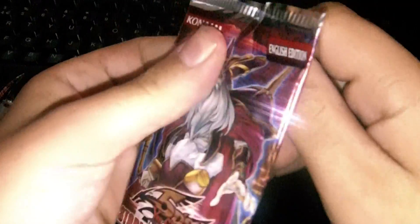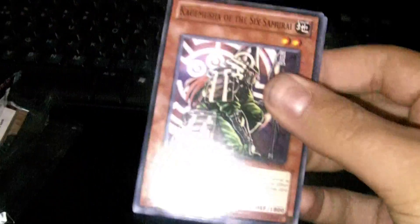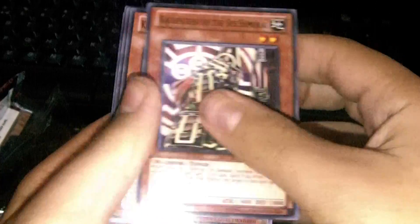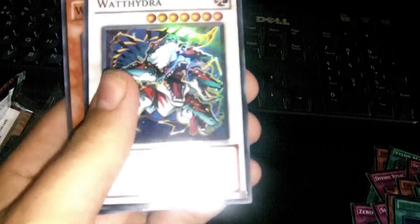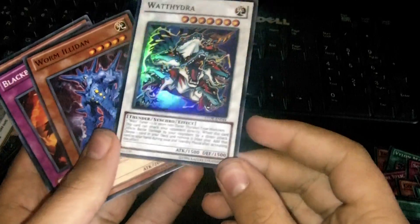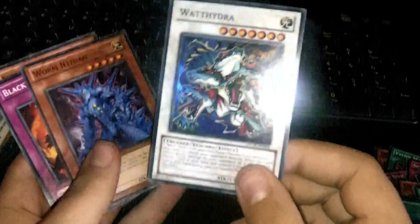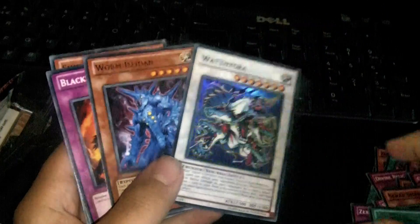Last pack. Please, at least one holo. So, Kagamushi the 6th Samurai, Kokomaru Watchdog, Shien Scheme, Scrap Shark, Shien Smoke Signal — oh, the Watt Hydra! Yeah, super! Thank god I got something. I'm actually thinking about building Watts as well, that's really good. And a Shien Smoke Signal, that's good. So yeah, Watt Hydra. Put the rare to the side.